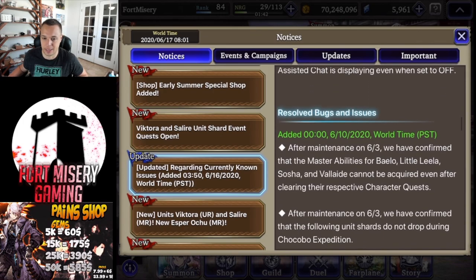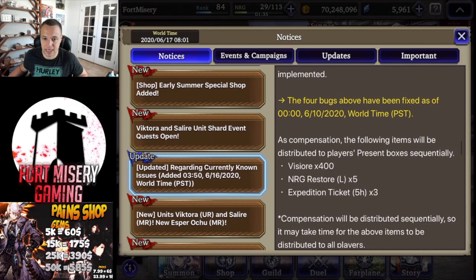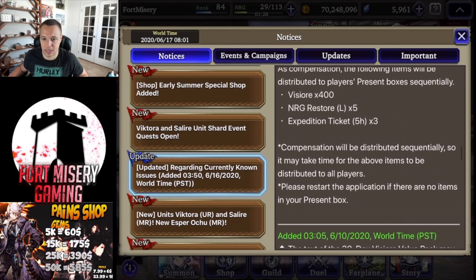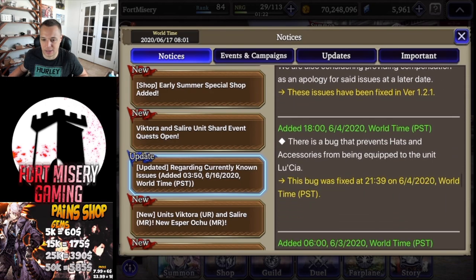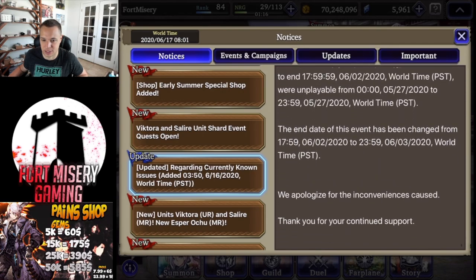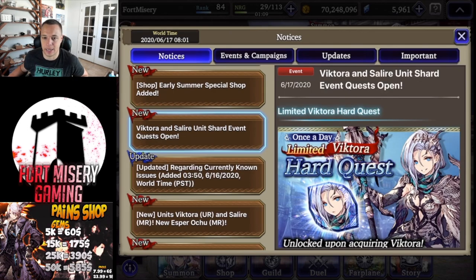Even if you don't have the esper or the card right now, it's always awesome to have because you can pull this card and esper down the line. So that's really awesome for anyone that did spend that 1,000 paid viz. There are also other bug fixes, and they're giving 400 compensation plus five large stamina pots — though I believe most of that has already been delivered.